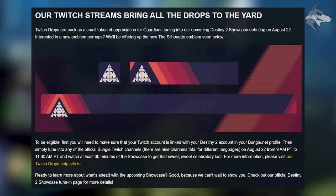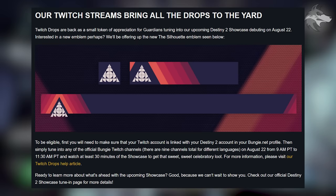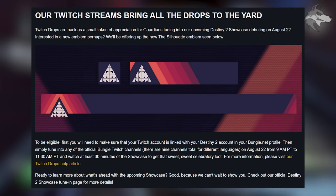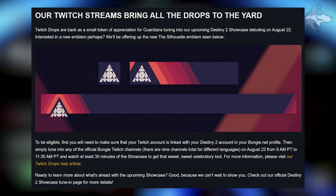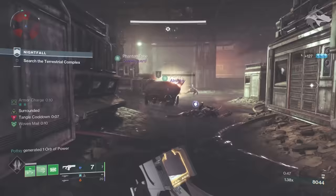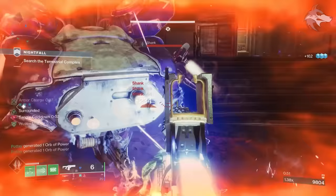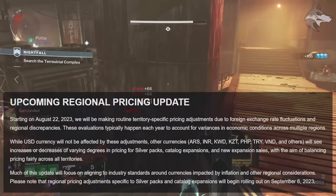On the subject of emblems, Bungie says their Twitch streams bring all the drops to the yard — they're back as a small token of appreciation for Guardians tuning in to the upcoming showcase. If you fancy picking up that new emblem — which immediately reminded me of Astercross's logo, I think it's just the triangular shape and the colours — you'll need to make sure your Twitch account is linked to your Destiny 2 account, then simply tune in to any of the official Bungie Twitch channels. On August 22nd from 9am Pacific, folks who watch at least 30 minutes of the showcase will be able to get access to that new emblem.